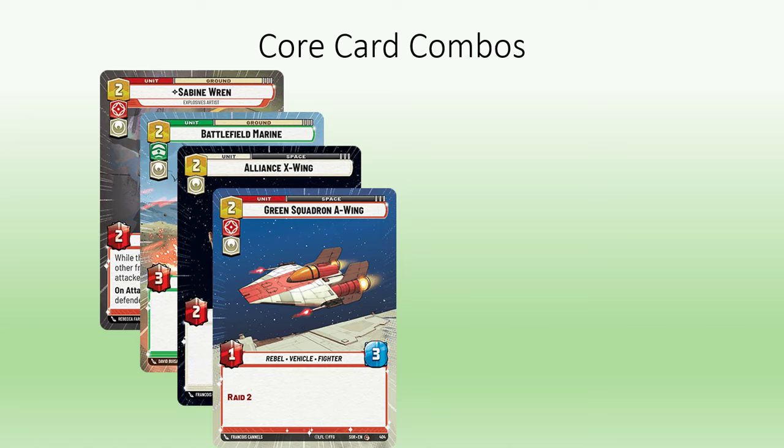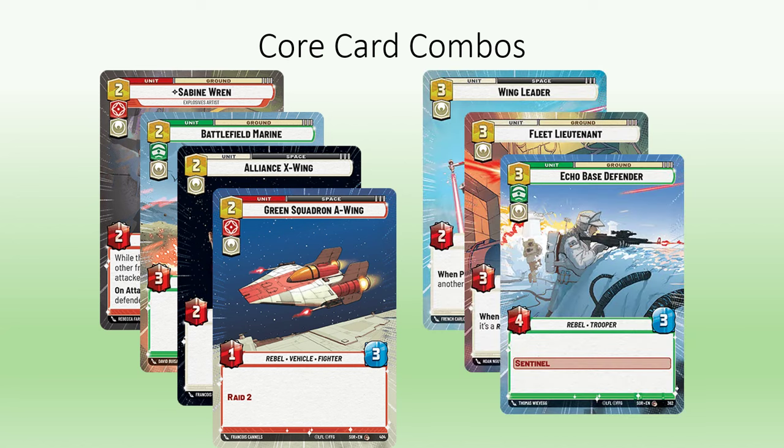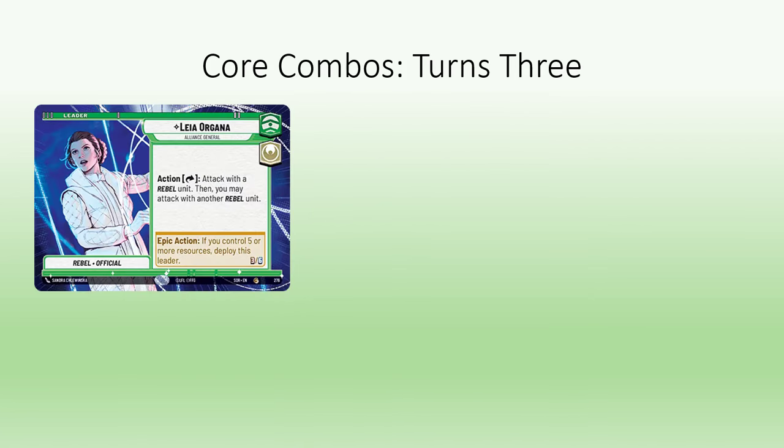If you didn't get a Wing Leader, your backup plan is to play Fleet Lieutenant, which has the added benefit of attacking with your space unit, meaning you'll likely be able to claim initiative this round. The tertiary plan is to protect the ground unit with an Echo Base Defender. By now, you should have 5 damage on their base — 4 if you've resorted to starting with an X-Wing.